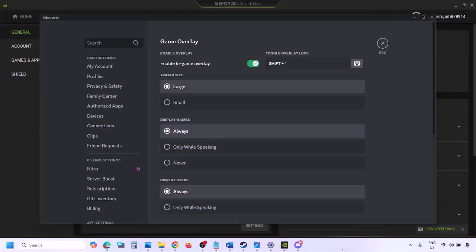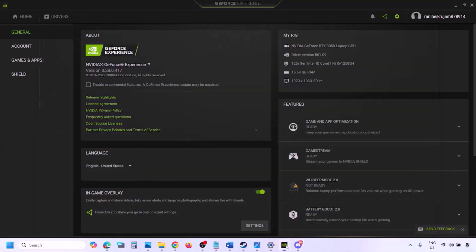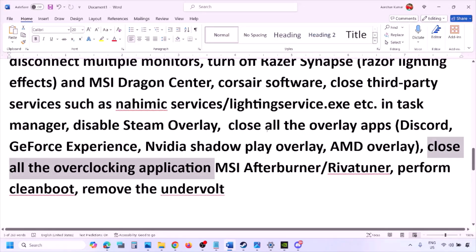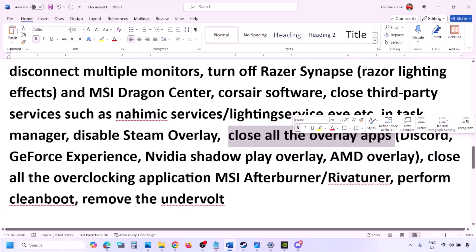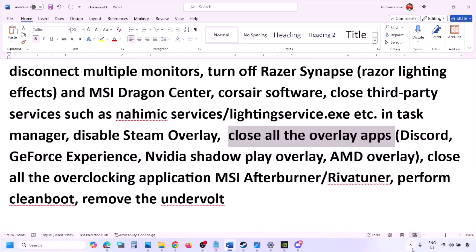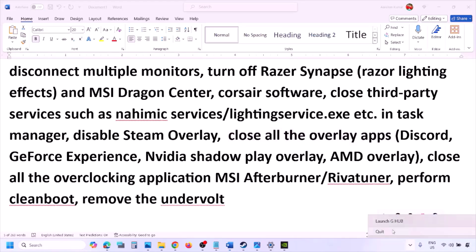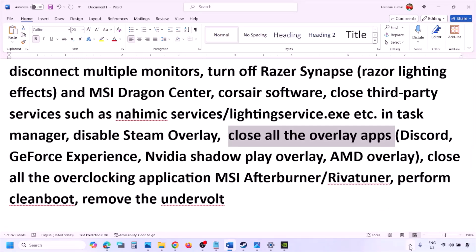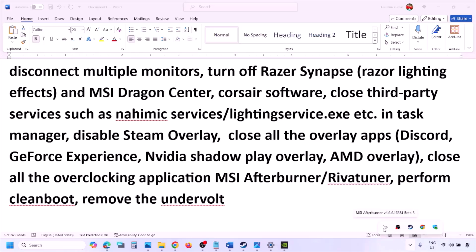Also disable overlays in other applications. In Discord, go to Settings, then Game Overlay, and turn off 'Enable In-Game Overlay.' In GeForce Experience, click the Settings icon in the top right and turn off In-Game Overlay. Close all overlay applications including Discord and GeForce Experience. Also close any overclocking applications like MSI Afterburner or RivaTuner that may be running.